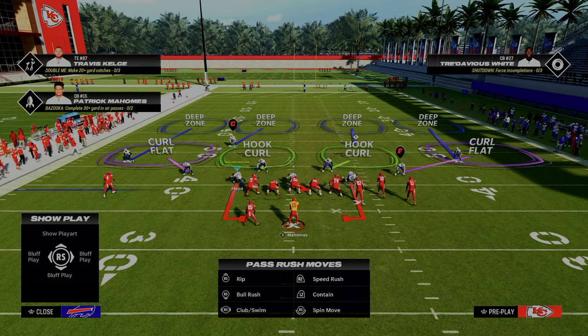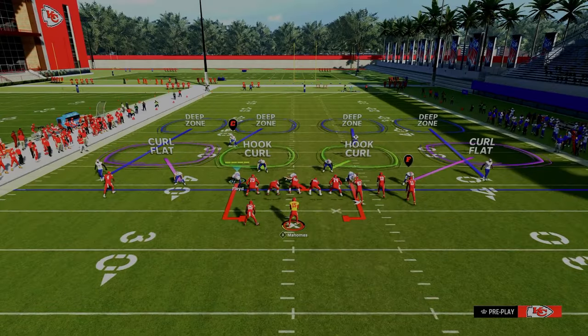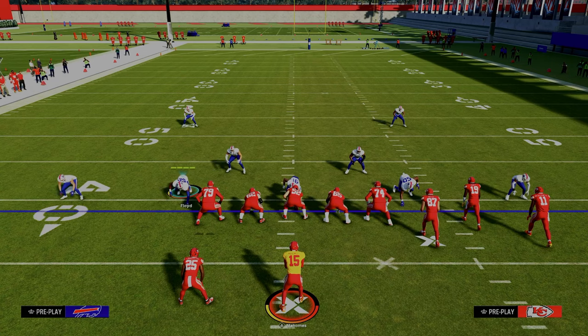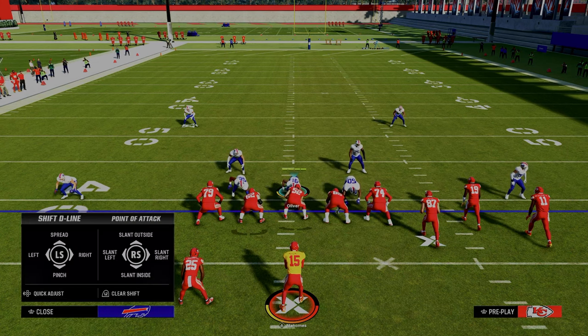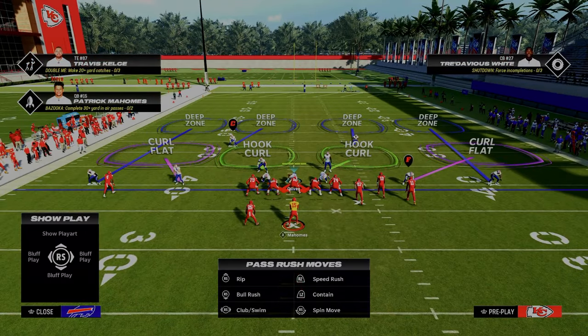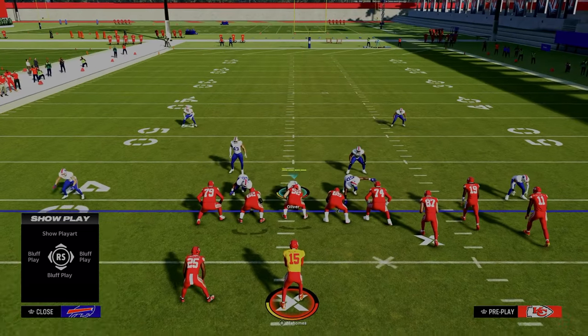We're going to come out in this cover four drop contain and all we're going to do is press our defense. A couple key tips: you want to pinch your defensive line and crash it inside, because that's going to take the contains off the field and cause some disengage pressure up the middle. In this game, if you roll out of the pocket, a lot of times you'll get an inaccurate pass.